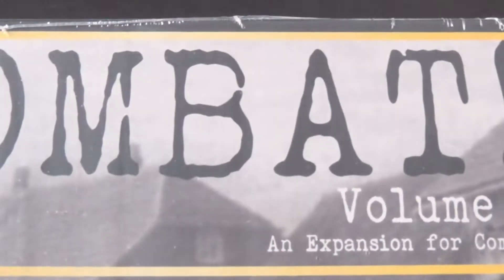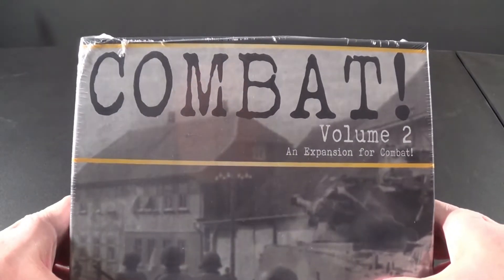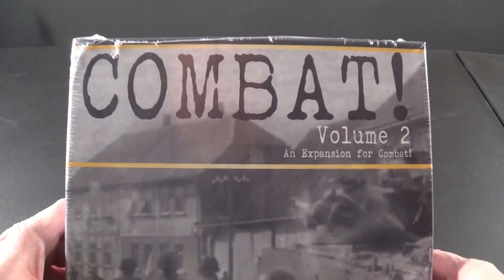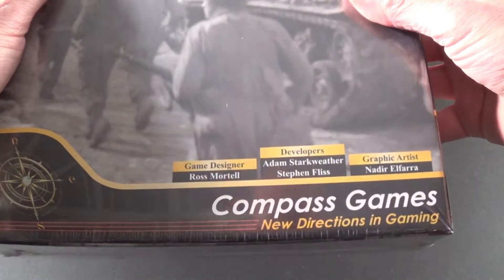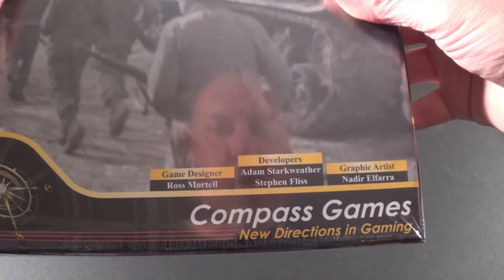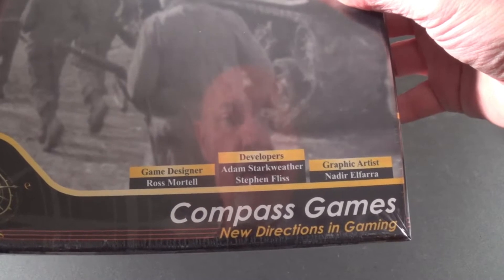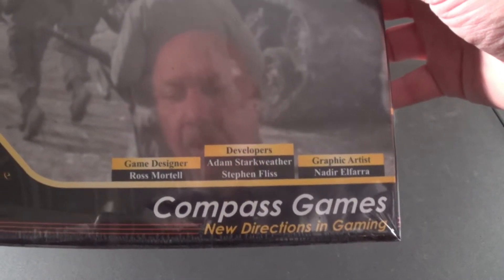Hey everybody, this is Dave coming to you from the gaming cave, and today we're gonna do a what's in the box of Combat Volume 2, an expansion for the combat game designed by Ron Mortel, developers Adam Starkweather and Steven Fliss, and graphic artist Nadir Elfar, and published by Compass Games.